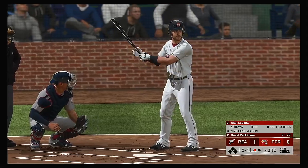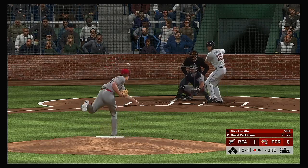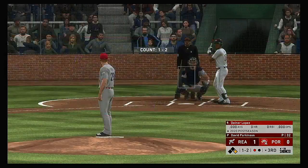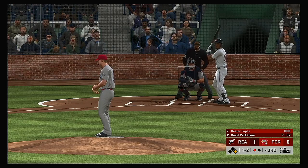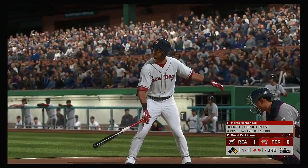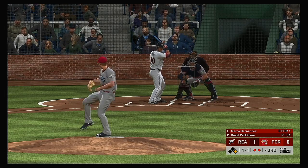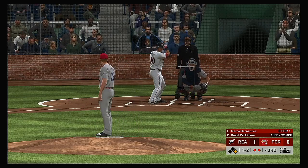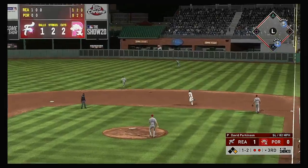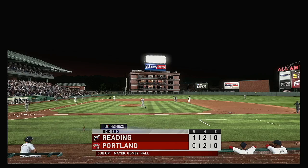Stepping in, Nick Lavella. Bases are empty, one man out. And there's a base hit on the line. A real ugly 0-1 swing there — as a pitcher you've got to be hunting. He squares up on this one, deep to straightaway right, and we'll have to leave it there as the play is made here to end the inning.